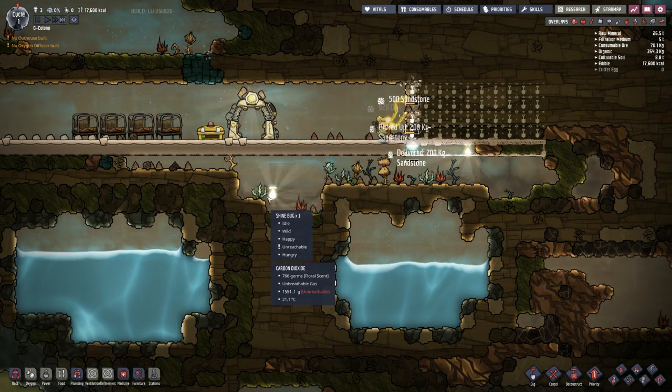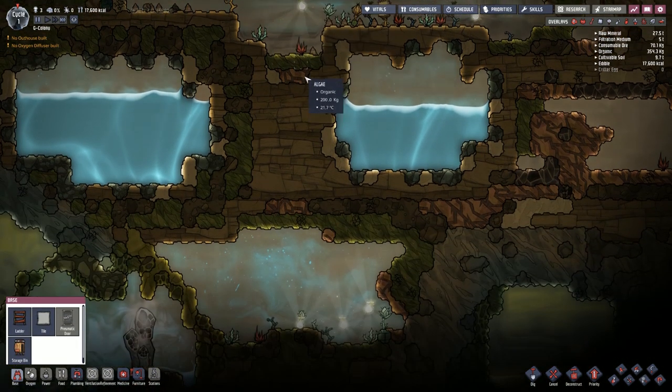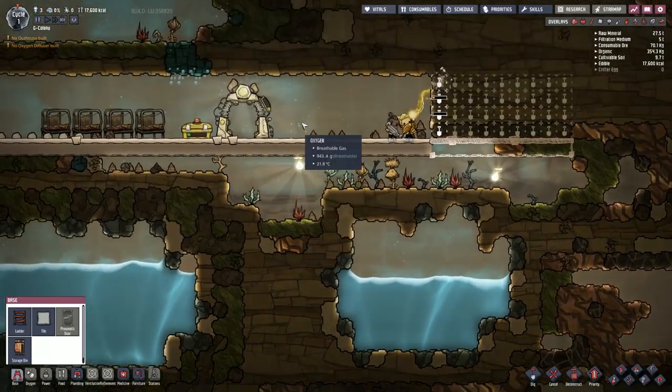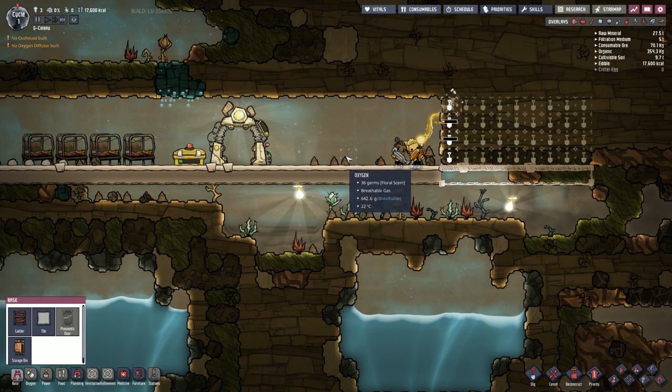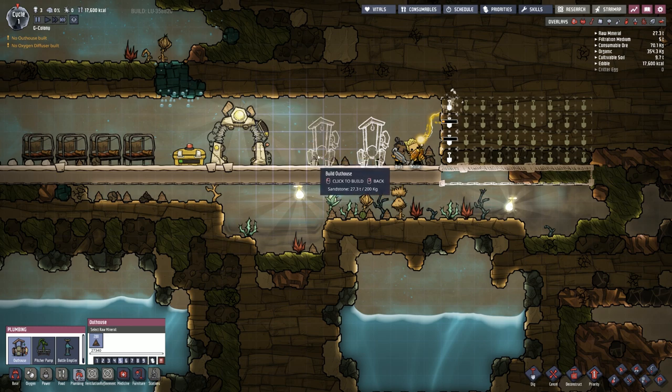Let's assume — perhaps wrongly — that we're going to have the centralised shaft here, which makes sense because we can go down to there. Which means we need a door, a gap of two, and then a door. So the first thing we're going to build will be our house around there.